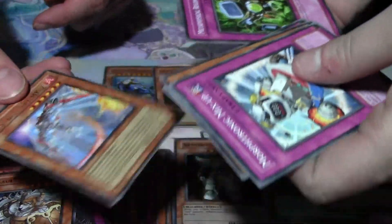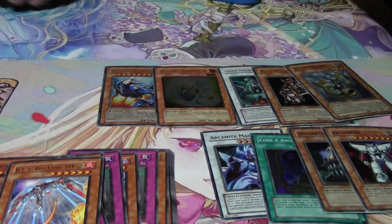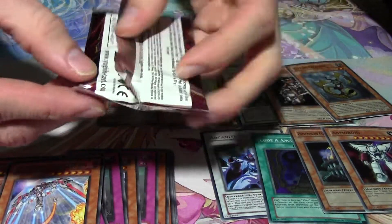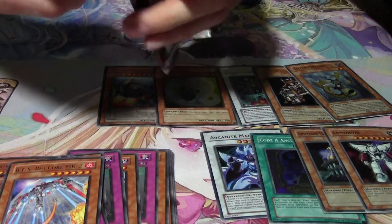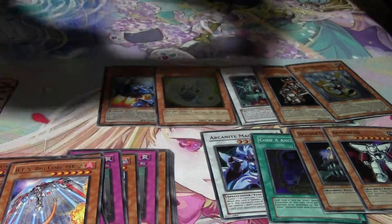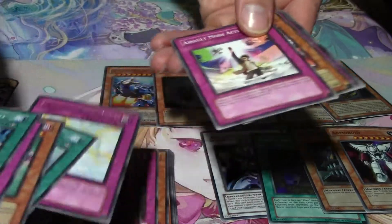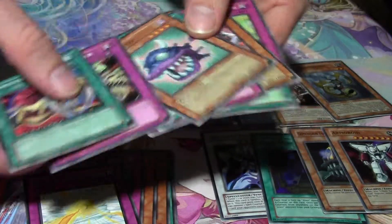Is that the first BES rare we pulled? That might be the only BES rare we pulled. So we've got nine foils — can we get a tenth? Last pack, 24-pack Crimson Crisis booster box. Come on Red Dragon, where are you? Trap Eater, Psychic Sword, Shining Silver Force — and Red Dragon's not there. Trap Eater is a short print though.